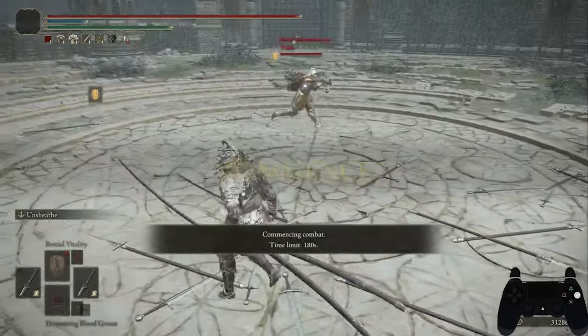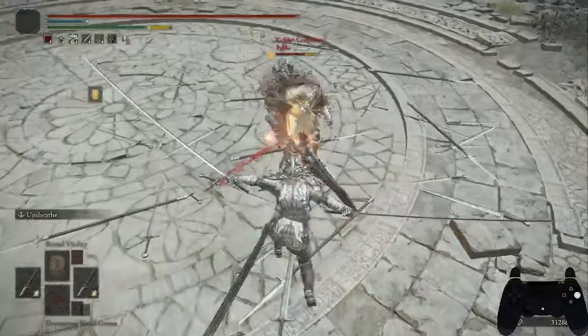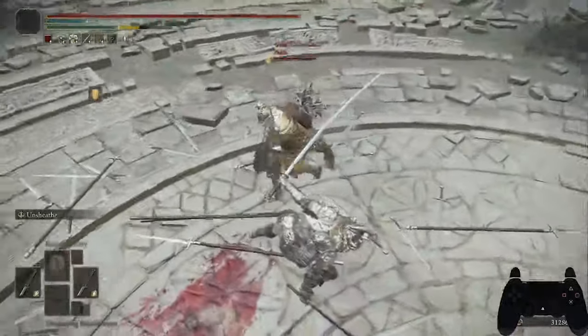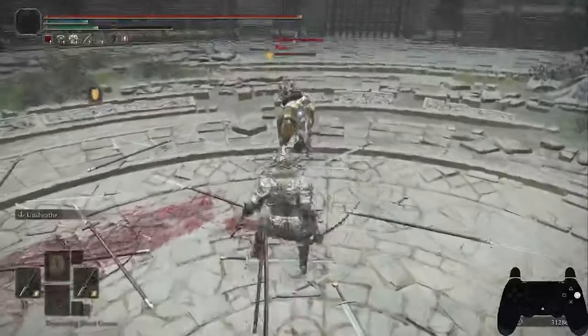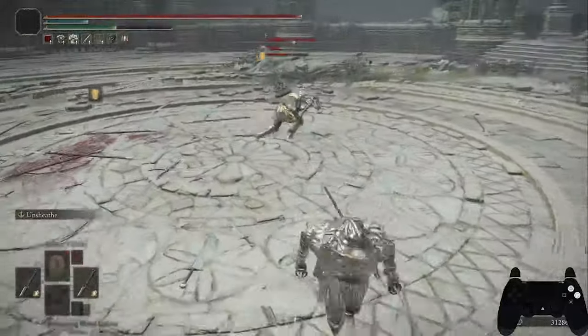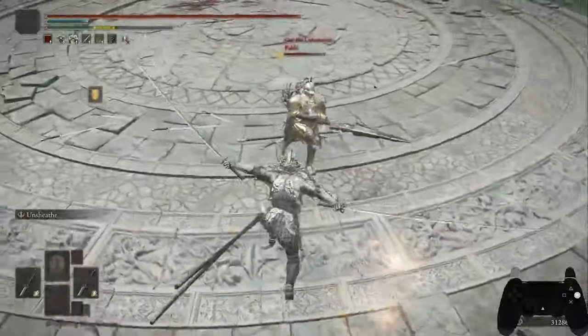The next fight is against Shunter, and we start off with a nice whiff punish but miss the jump attack. I avoid his attack and punish with a crouch attack, and strafe in case he tries to mash. Now that we reset to neutral, he has priority again and I look for a clear opening. I take it on his whiff running attack, finishing the fight with an unchief.